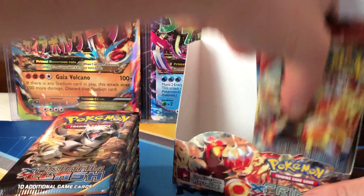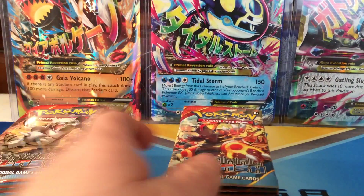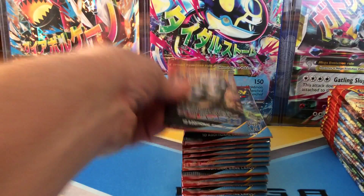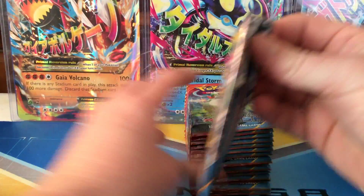Left side, right side. Set the box off to the side. Everybody's been having bad luck on the left side, so I guess we'll start with the left side right here. Fingers crossed for a bunch of good pulls, everybody. And here we go, pack one.